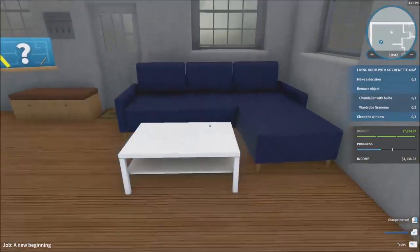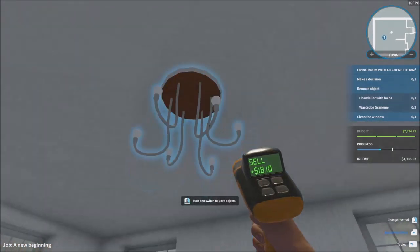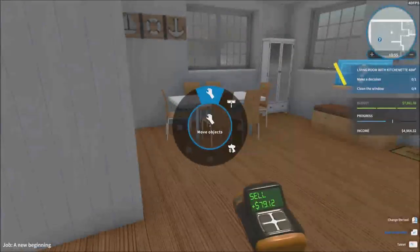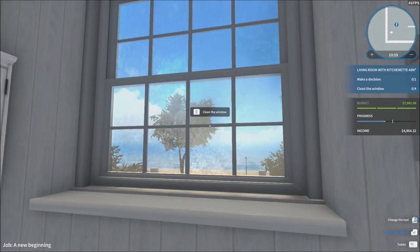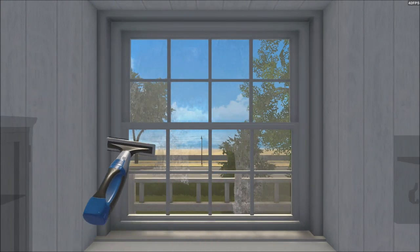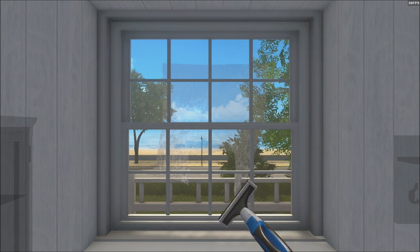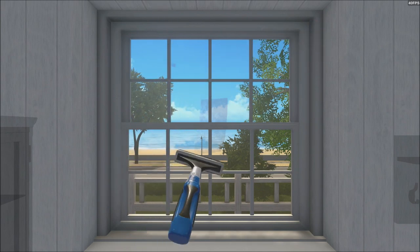We got to remove some objects: the chandelier with bulbs — they don't want that, so I'm selling that. They got to remove their wardrobe and clean the windows. Let's clean these windows really quick. Afterwards we're going to make the decisions for this. It looks like this house is going to be pretty easy to do actually. A simple job. I don't know how much money it's going to be. Since it's a brand new thing, I also know that there's a train station you can upgrade and stuff like that, which is really cool.